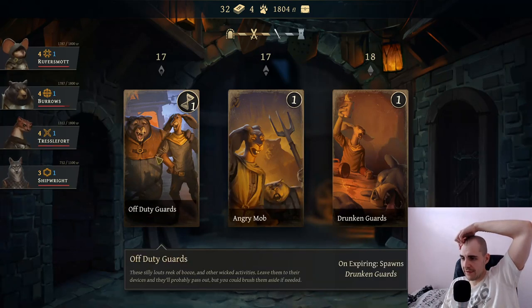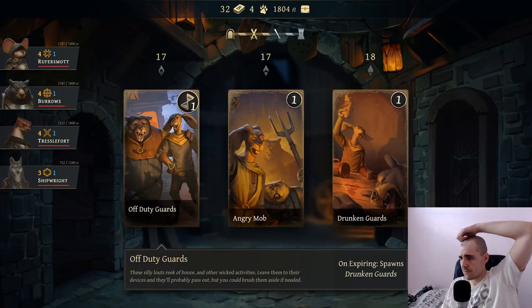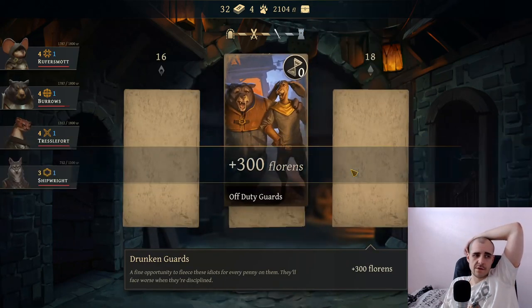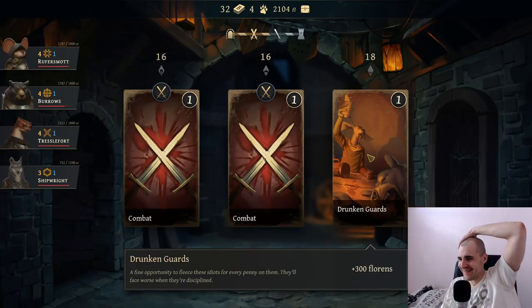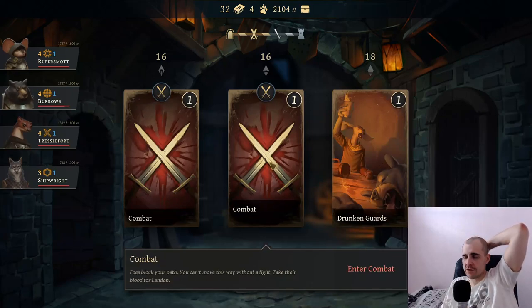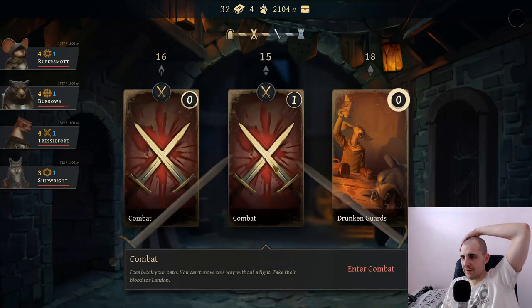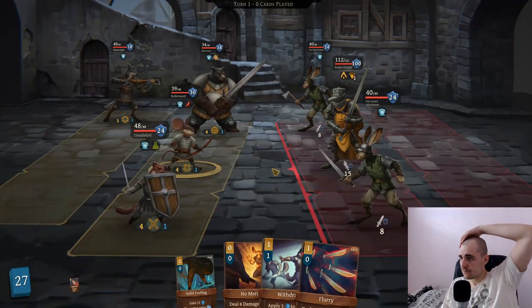Discard all visible combats. Let's go for drunken guards. Spawn drunken guards - let's get the florins. Very grand, feels good man. We can go for money or a combat. Do I want XP for my guys through an easy event? Let's go for a combat here - we get money, we get potentially a card, and we get XP. Elder Knight - what the fuck?